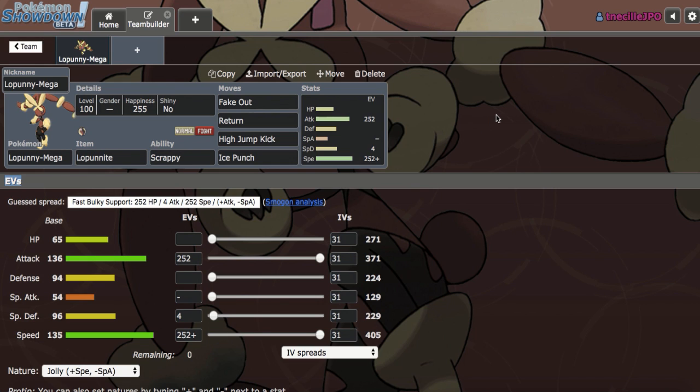Mega Lopunny does really well against opposing offensive teams, since it's able to check Pokemon like Ash-Greninja, Tapu Koko, and Mega Medicham quite nicely. However, against more balance and stall builds, it really does nothing at all. It is able to check a couple stall Pokemon due to its Scrappy ability — it can hit Mega Sableye with High Jump Kick and hit Chansey too, but it really doesn't do anything to Skarmory or Toxapex, so it's really held back against those bulky builds.